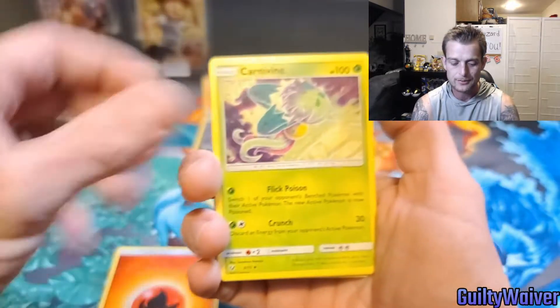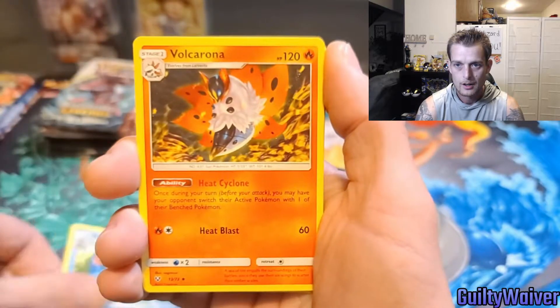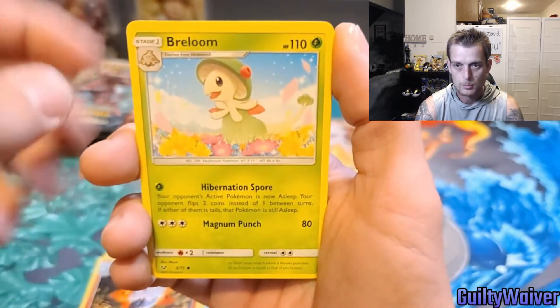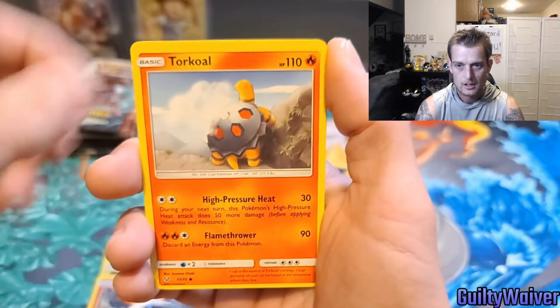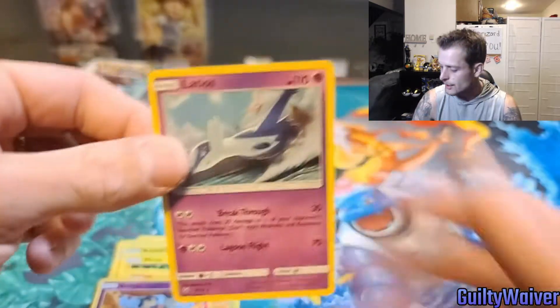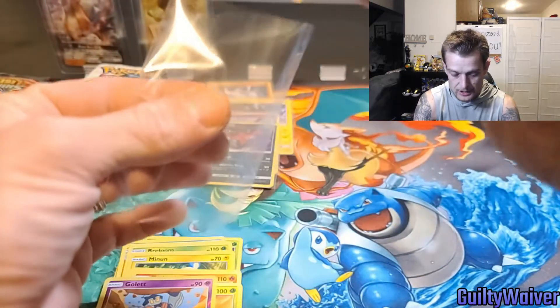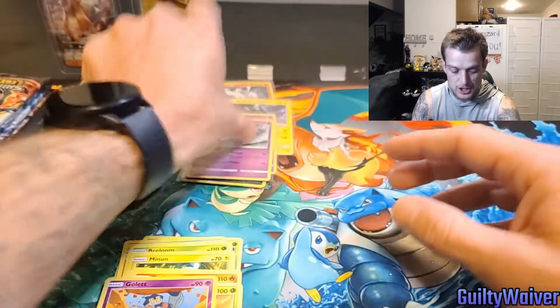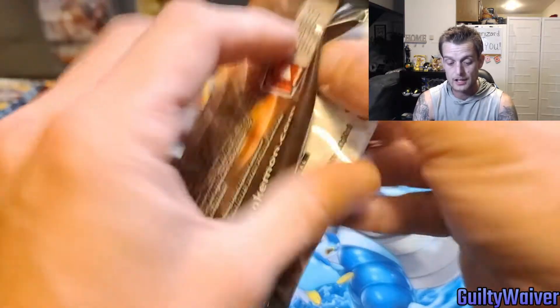Lightning — now it's Fire. Carnivine, Feraligatr, Volcarona, Beldum, Minun, Larvesta, Furfrou, Ivysaur, Gullet Reverse, and another Latios. It's just Latios — tons of those cards, one after the other. I've got a bajillion of those cards, because I do love opening Shining Legends. You guys know that — you've seen a bunch of Shining Legends openings on here.